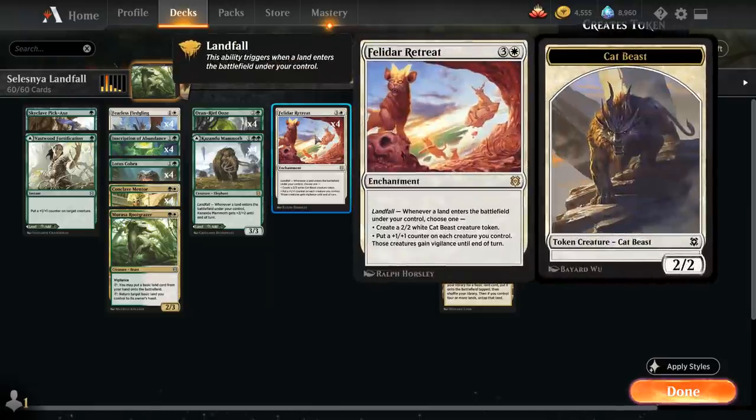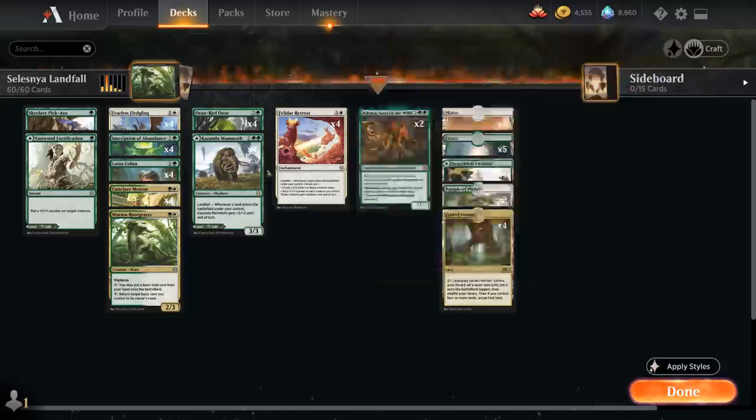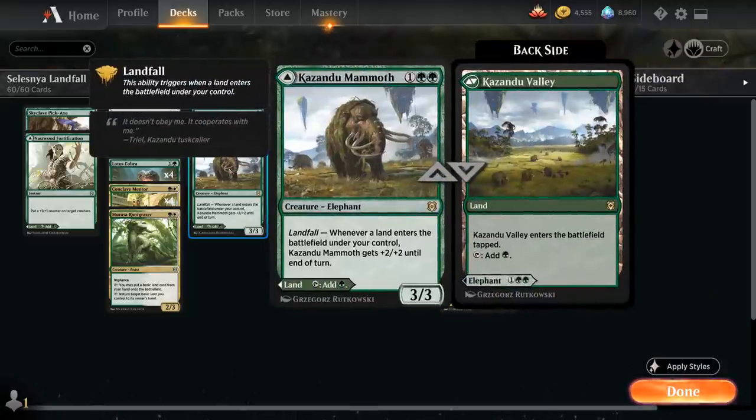At 4-mana we also have Felidar Retreat, the 4-mana enchantment, which can either make a 2/2 cat beast creature token or can put a +1/+1 counter on each creature we control, and those creatures also gain Vigilance until end of turn. Our last landfall creature is Kazandu Mammoth, the 3-mana 3/3 that gets +2/+2 until end of turn whenever we enable landfall, but we can also play it as a tapped land, Kazandu Valley.